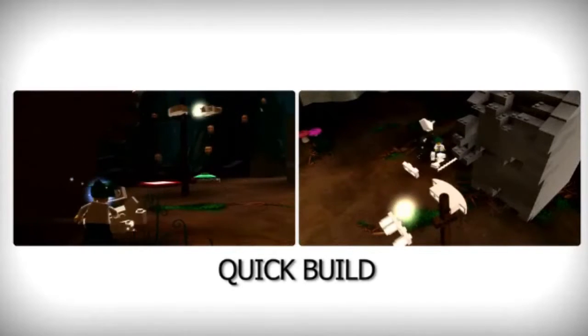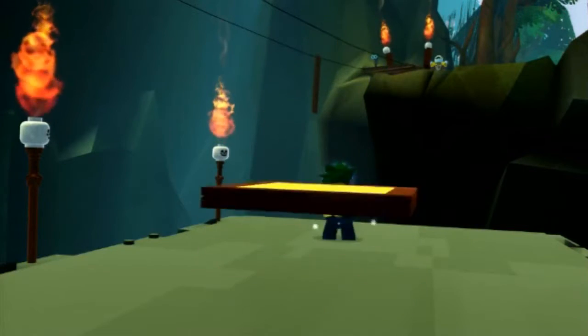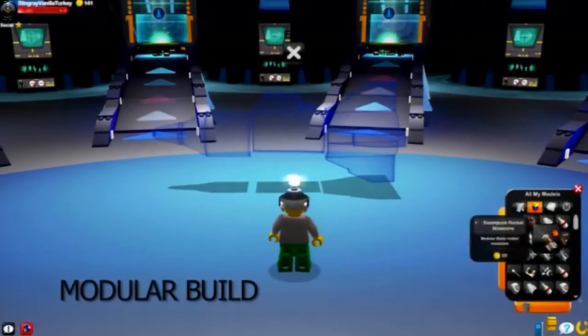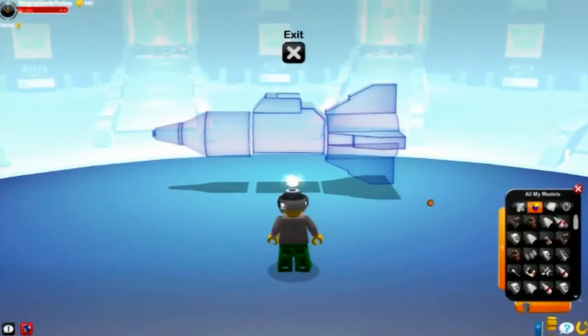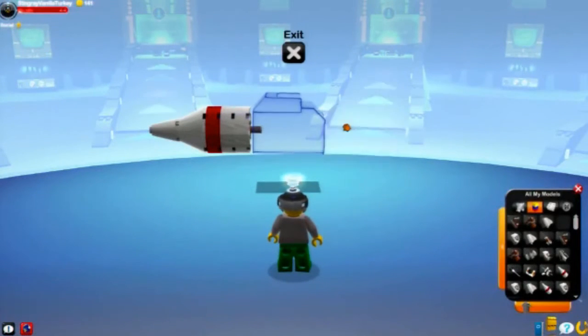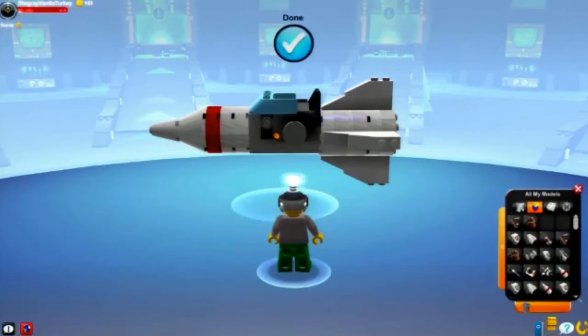There are three different building experiences in the game. There is quick build — that's the fastest way of building. Basically your minifig just builds this thing automatically, but the player really gets the sensation that they created this awesome thing. The next step is modular building. The first example you come across on the spaceship you start out on is you have to build an escape rocket, and you can put the sections together very simply. You can swap out different parts to try different styles — your rocket's gonna look different than my rocket — but it's still a very easy, lightweight experience. Anybody can do it.